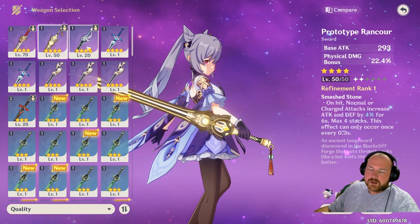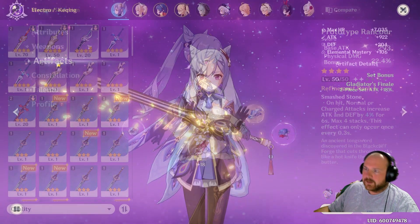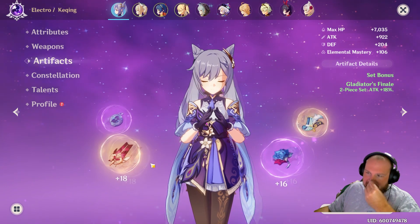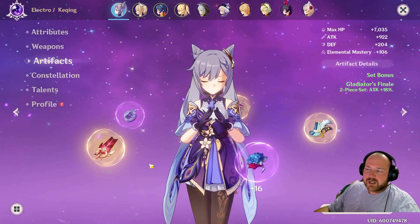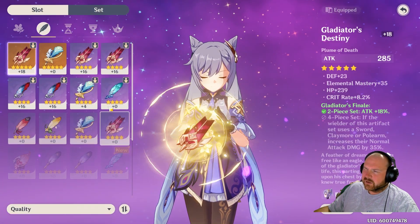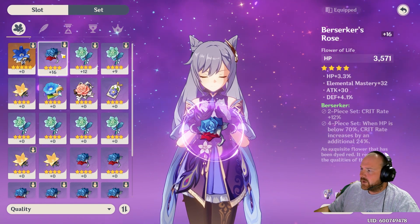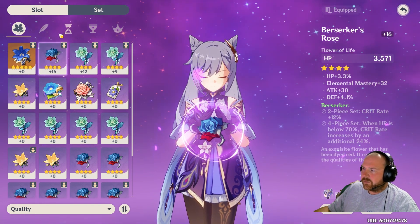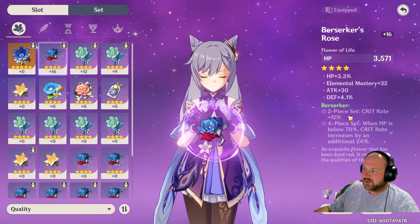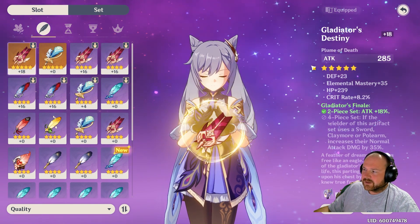It could also be viable to use The Flute or the Prototype Rancour on Keqing, along with various other decent weapons that could fit her role. For the artifacts, we're going to go through them a bit faster than usual, just because I don't have the best-in-slot artifacts I'd want for Keqing right now. I'm using a two-set piece of Gladiator, mainly because I'm somewhat limited in the gear I have. We're using a plus-16 flower for Berserker — unfortunately we can't finish that set, though the two-set piece crit rate bonus would have been really useful.